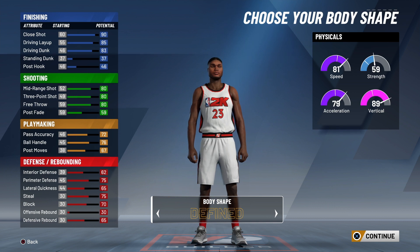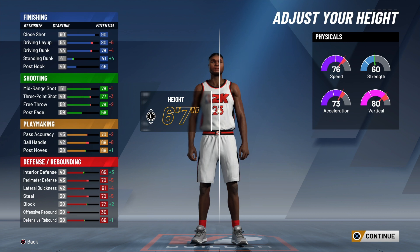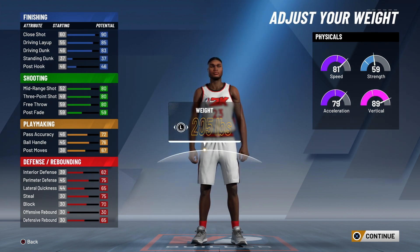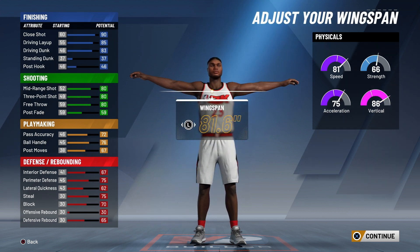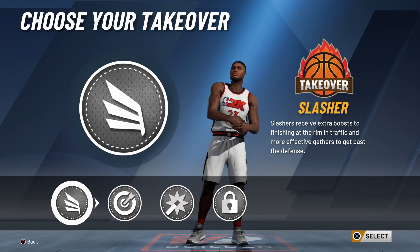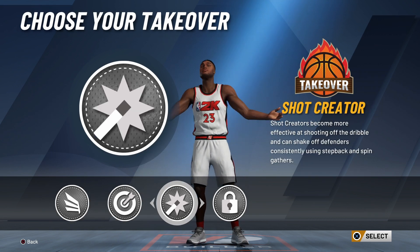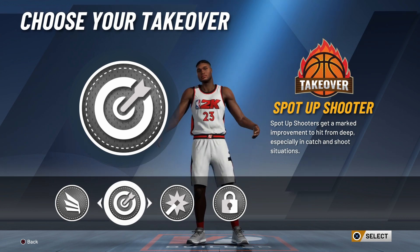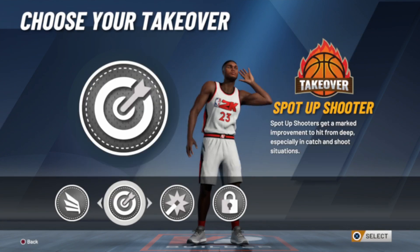Follow everything else I did with playmaking, defense, and rebounding. I went 6'5 with this build because 6'7 completely destroys it for this build to be all-around. And of course, you're going to max your wingspan — a lot of people don't know this — when you max your wingspan, it gives you more different takeovers. If I had minimum wingspan, that lockdown badge would have just gone away. When you max your arms, you get more takeovers.